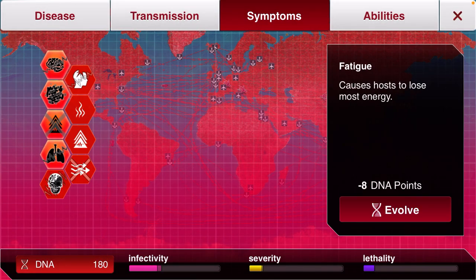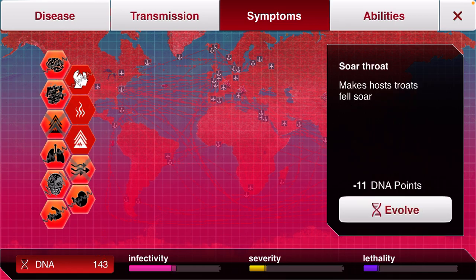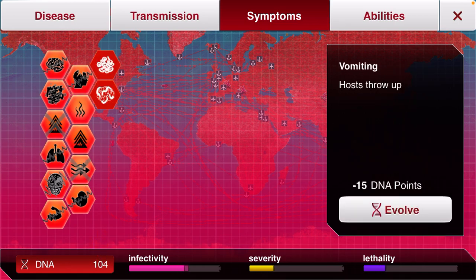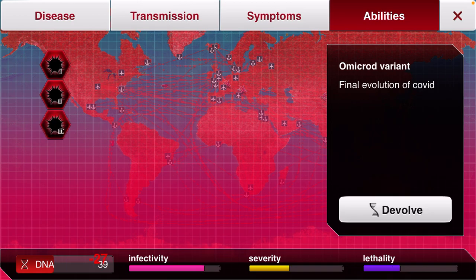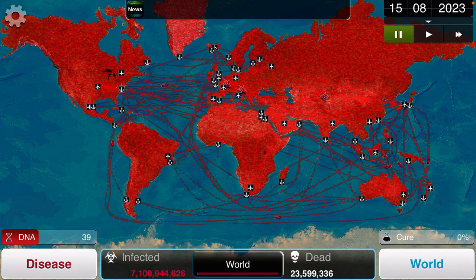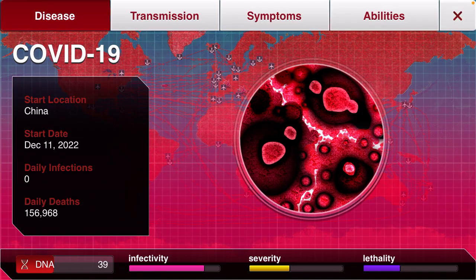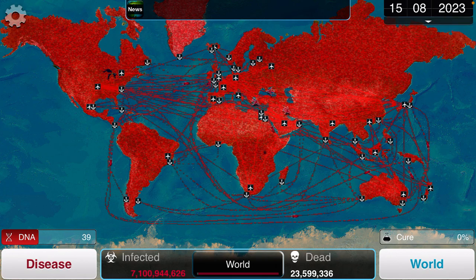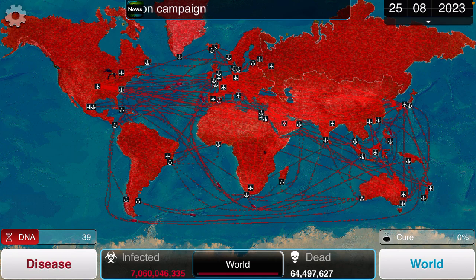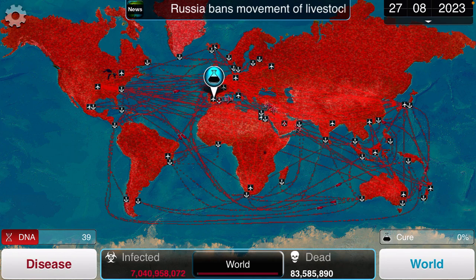Cough, fatigue, muscle pains, nausea, sore throat, loss of taste and smell, headache, vomiting, and diarrhea — there we go. Now let's evolve it to COVID-19 and the Omicron variant, the newest variant of COVID. Now let's look at the disease — look at the infectivity, look at the severity, look at the lethality. It's all very good now since we evolved our COVID to the max. Now let's resume the game and start to see people die from COVID. Almost all the planes and boats are infected with COVID. This is an awesome mod that I created myself. Hope you viewers enjoy my COVID-19 mod.